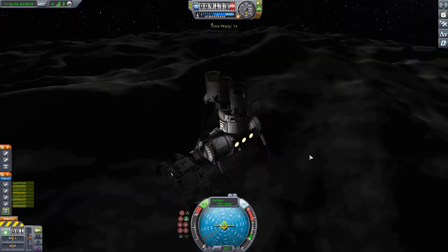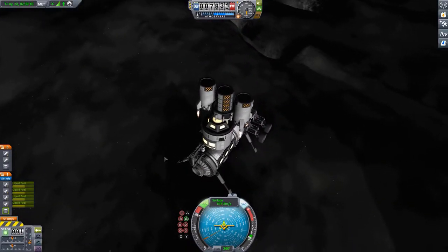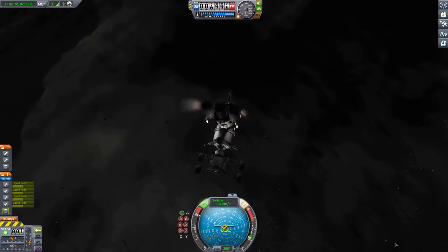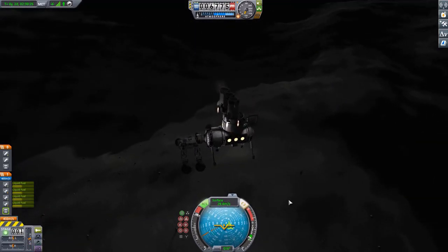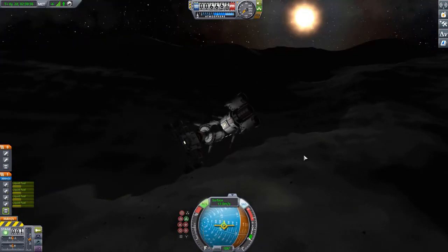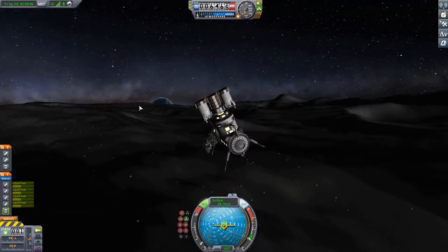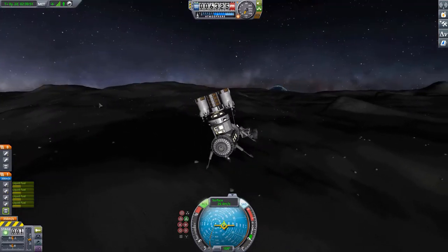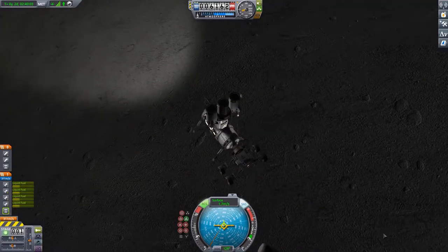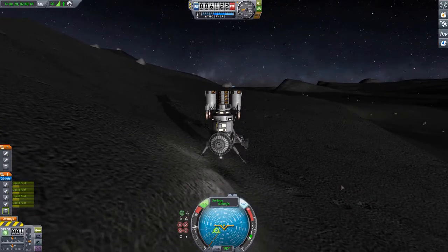Here we are on to the second launch with the same launcher but a different payload. After the first segment was in a parking orbit around the Mun, the second module followed swiftly after. Now we are landing the first module on the Mun at the south pole. That's because, as mentioned in the previous video, we're building a gateway-like space station in orbit around the Mun, and I decided to go for similarities to the real Moon project - landing at the south pole, just like in KSP.